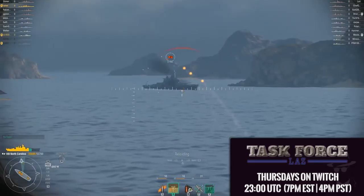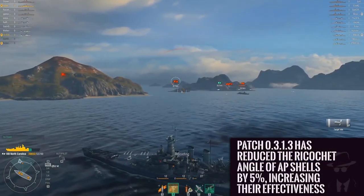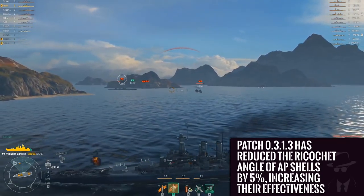You are alerted to bounced shells through a high pitched cling. These rounds cause little to no damage depending on where the shell impacts. However, don't let this dissuade you from using AP shells — they are extremely useful if used properly, and I'm going to tell you how.